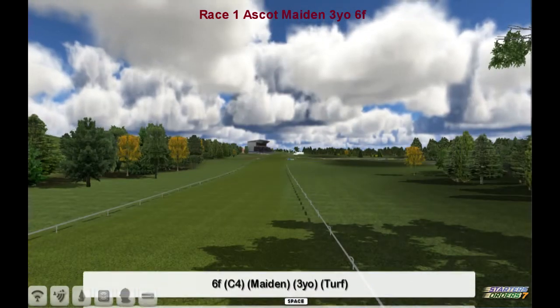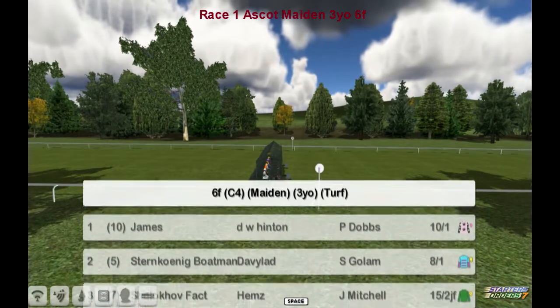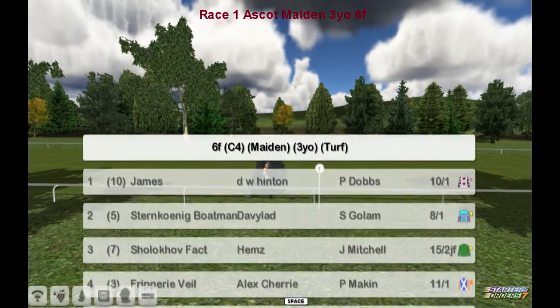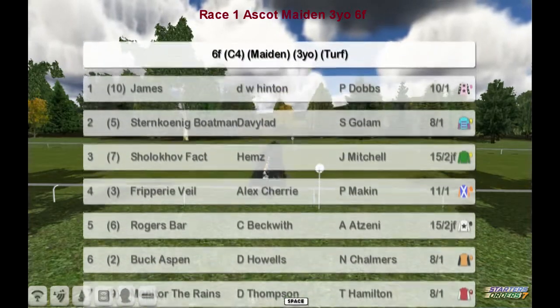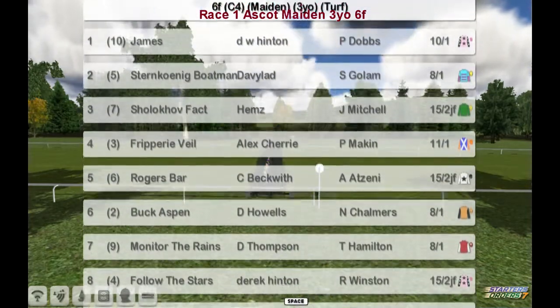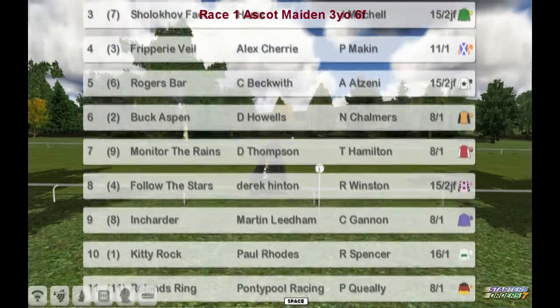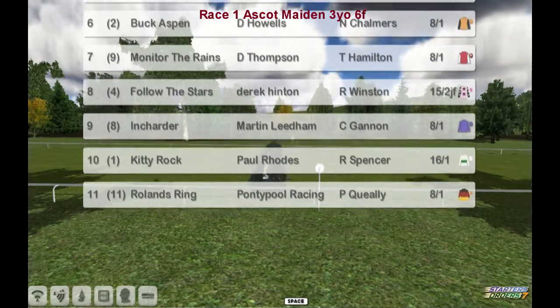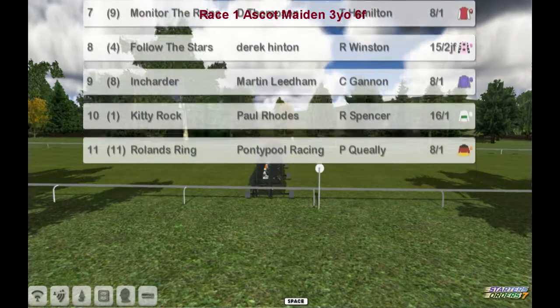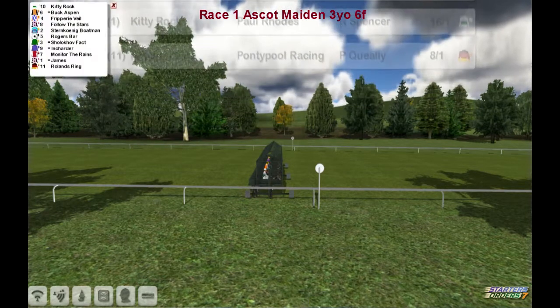This is a six-furlong maiden at Ascot for three-year-olds. The runners are: James for Derek Hinton, Sternokig Boatman for Davyland, Choloky Fat for Hems, Frippery Vale for Alex Cherry, Rogers Barr for C. Beckwith, Buck Aspen for Darren Howes, Bolly to the Reigns for Darren Thompson, Follow the Stars for Derek Hinton, Incharder for Marty Lidham, Kitty Rock for Paul Rhodes, and Roland's Ring for Graham Clutterbuck - who's running in the wrong colours, appearing to show Molliette's surface colours.